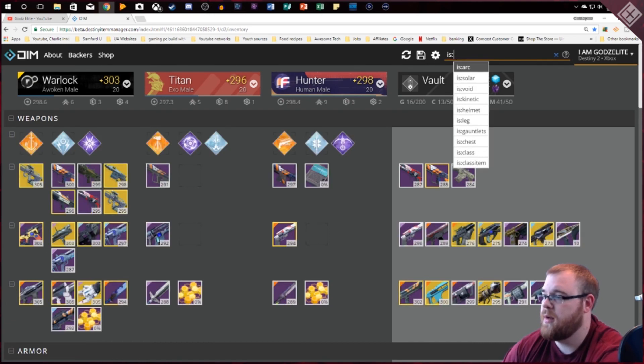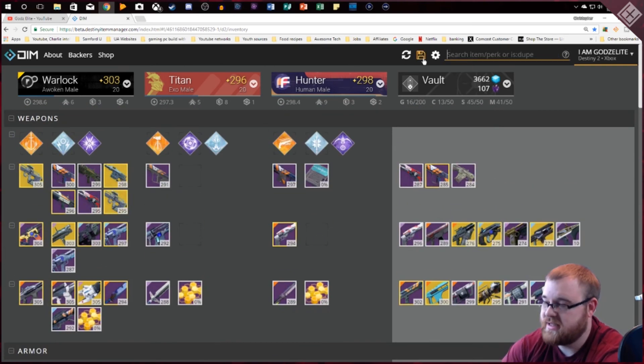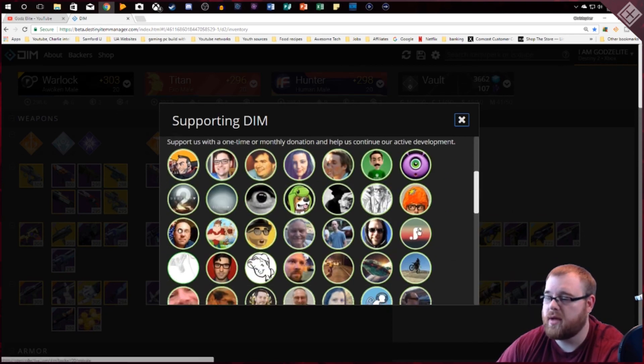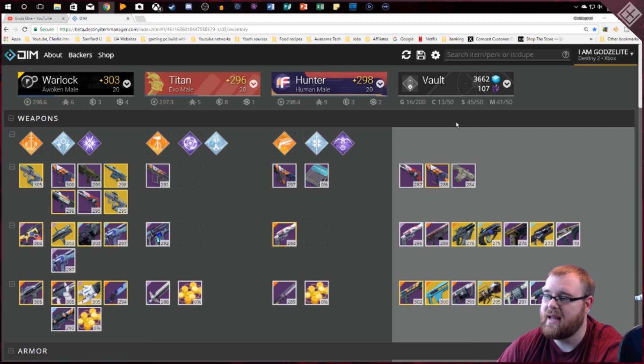There are also a lot of other filter options like solar, void, kinetic, helmet, legs, gauntlets, chest — so many things you can do with this site, it's really amazing. I've been using it for years and I'd love for you to use it as well. You can do the Chrome extension, or go on your phone or browser and use the link in the description for the beta website. You can also donate to them — go to 'Backers' to become a sponsor if you want to help keep the site free.